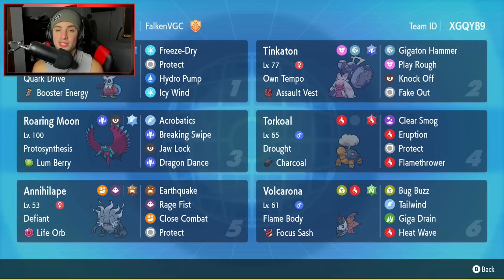Tinkaton is going to be our second Pokemon. I absolutely love this Pokemon. Definitely underwhelming with its stats, but design-wise I think it's one of the coolest Gen 9 Pokemon. It has Own Tempo, Assault Vest as its item, and then it has Gigaton Hammer, Play Rough, Knock Off, and Fake Out — still a decent Pokemon considering it has Fake Out control.